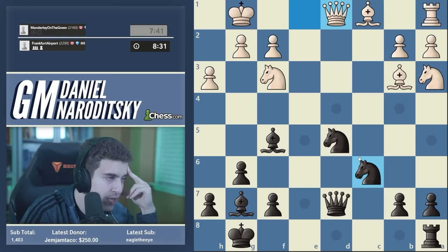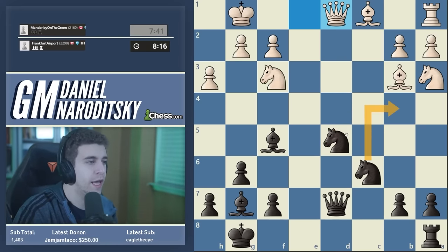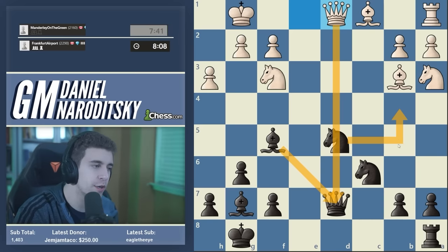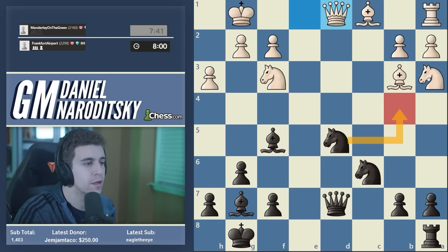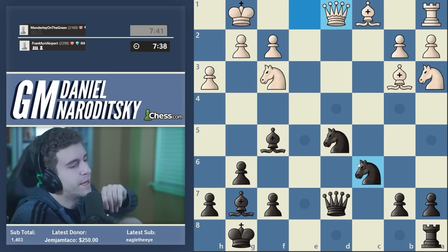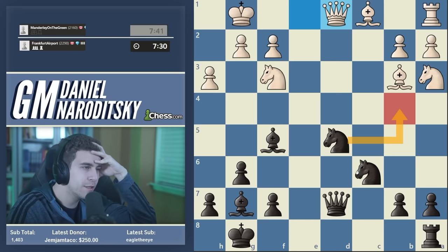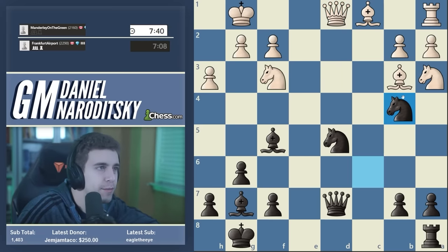Our opponent is trying to punish us for not playing h6. What else is available? Ncb4 protects the knight and also prepares Nd3 — it looks pretty lovely. Could we go Ndb4? Yes, but that allows the queen trade. If possible, I'd like to avoid the queen trade here — it slightly lessens the pressure, although that endgame still looks very nasty for white. Nb6 is also fine but a little more passive. Very tempting to just go into a better endgame and manage our risk, but let's go Ncb4 and keep the queens.